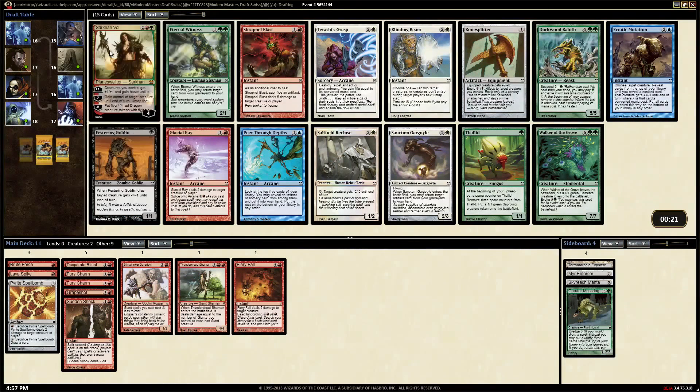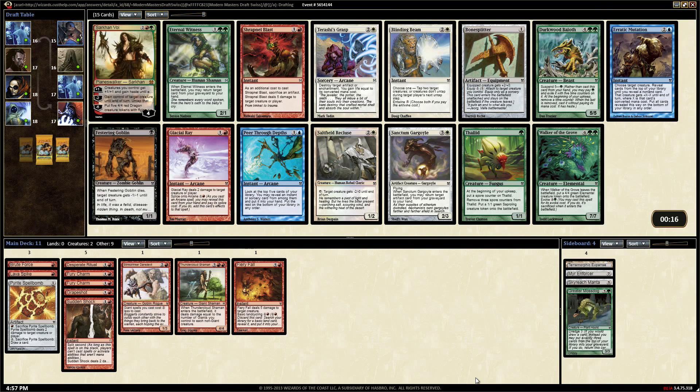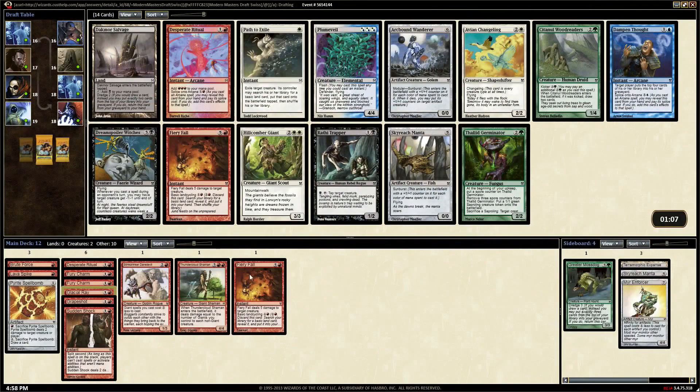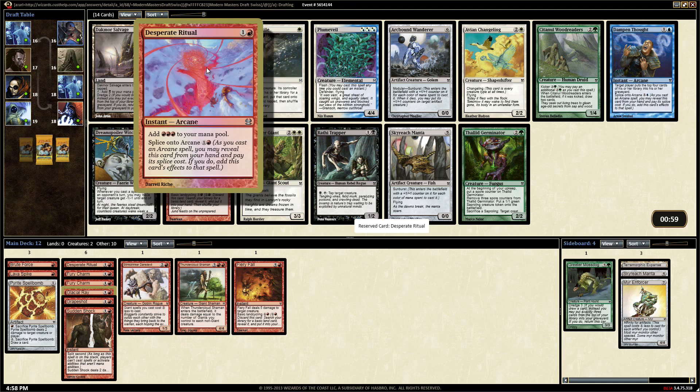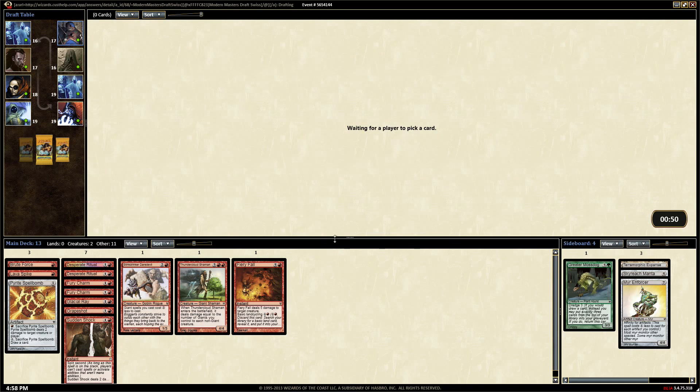Glacial Ray or Shrapnel Blast? I like Glacial Ray. We'll have the Spellbomb and that's probably about it for Shrapnel Blast targets. Take the Glacial Ray. Bone Splitter would work but we need some creatures - we're just gonna burn them out, that's the plan. I didn't even check what Sarkhan Vol did. Another Desperate Ritual I think. This Fiery Fall will come back, and this one's foil.